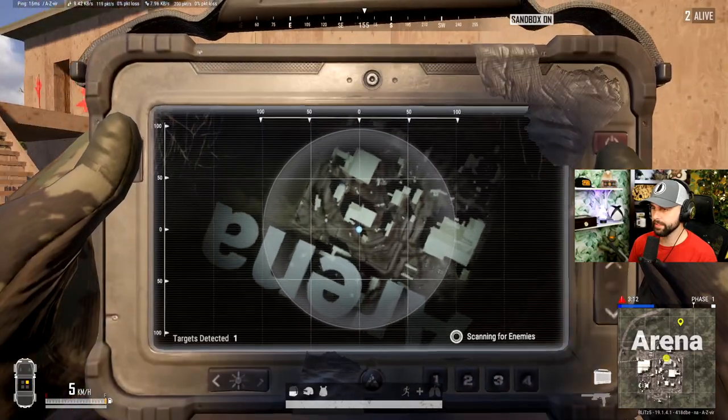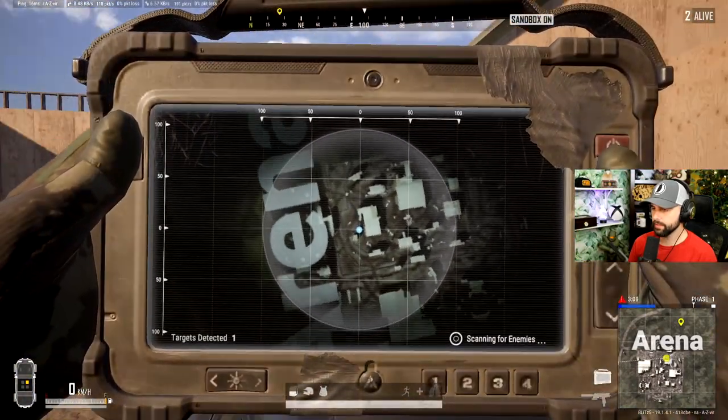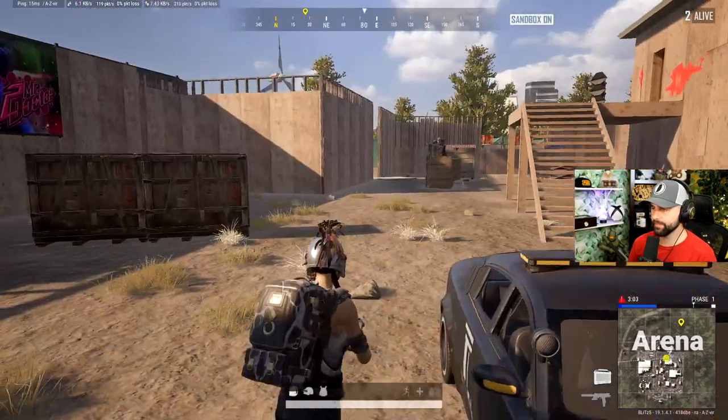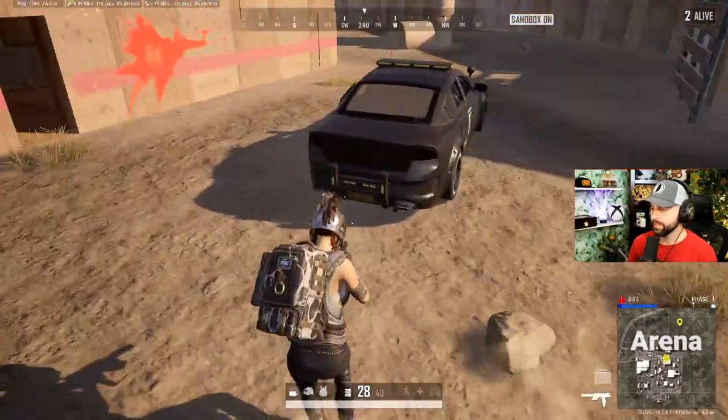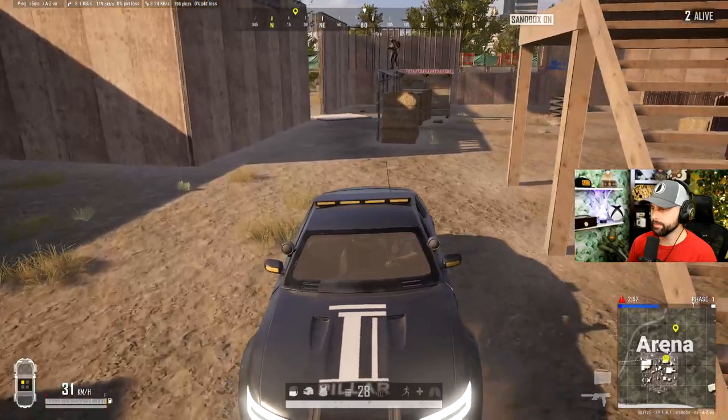Honestly, I think this is grounds for arrest. This item is extremely powerful and allows you to see the location of enemies within a 100-meter radius every five seconds. On the bright side, this item is only available on Destine and has plenty of room to be nerfed, like the other tactical gear items of the past.